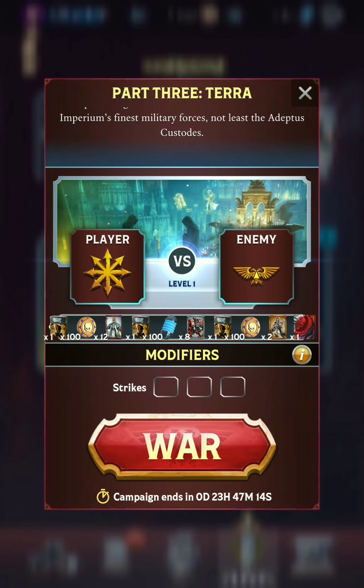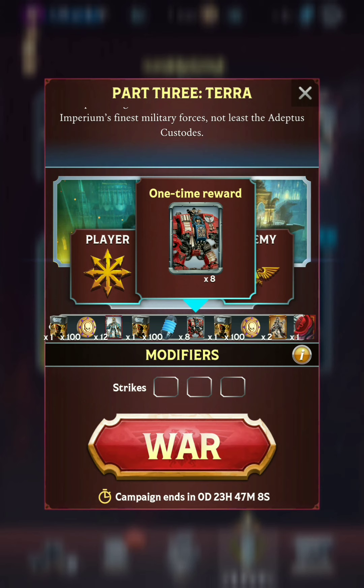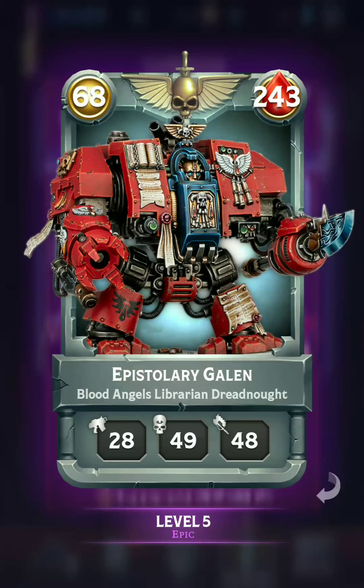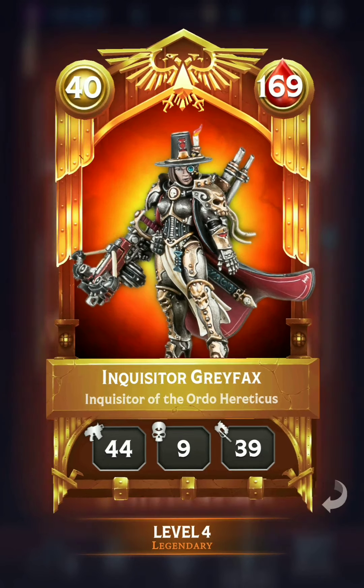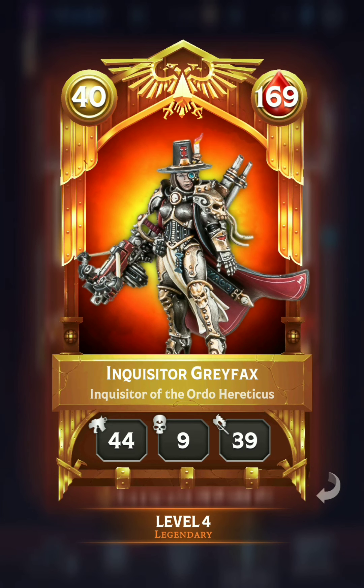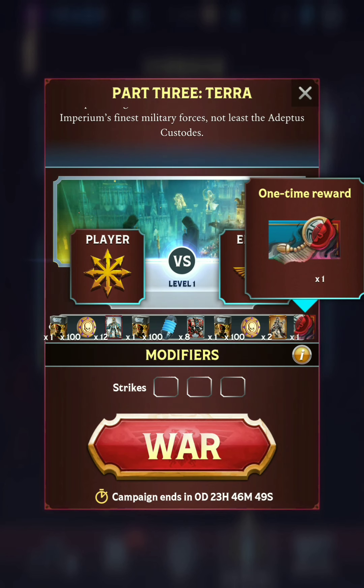We have some really nice rewards on this third day — some solid guaranteed cards. The Occult Sorcerer is a pretty powerful one, the Blood Angel's Librarian Dreadnought, which has Cynic Blast, and then two copies of Inquisitor Greyfax, who is one of the most powerful and fun Warlords in my opinion. Also got plenty of card packs, coins, plasma, and also a cosmetic item as well.